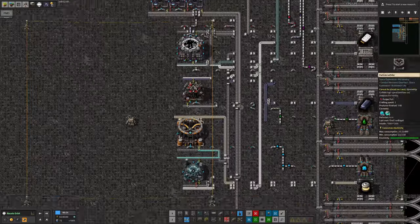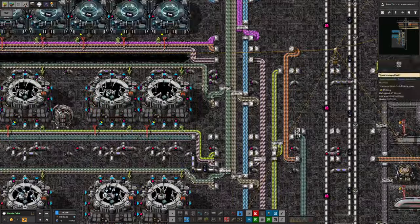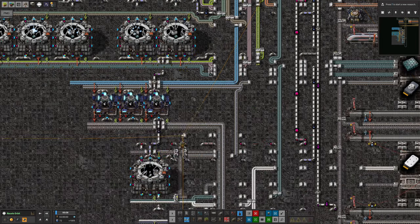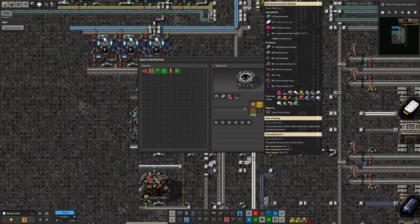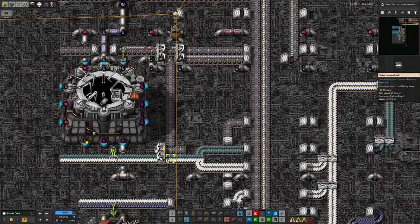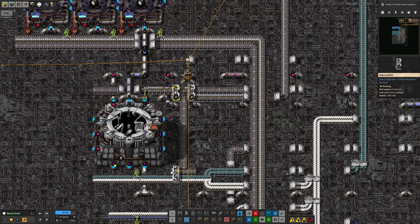To have the research servers I needed something to put in them, so we've got machines down here doing three of the science types. Snowflake data is made from nanomaterial — that was fairly easy because nanomaterial was already being made just up here. Making the nanomaterial itself was a mission, but now that we've got it it's fairly trivial. The hard part was the sheer number of outputs — it takes in nanomaterial, blank data cards, and particle stream, and then produces a lot of stuff. The nano engineering data is what we wanted, so we feed that over to the research servers. The nanomaterial byproduct gets fed back in via a priority splitter.